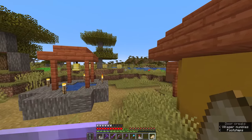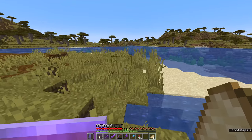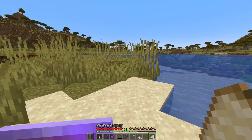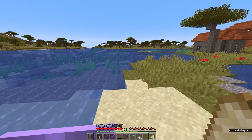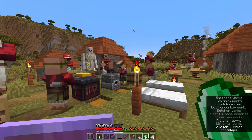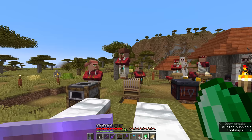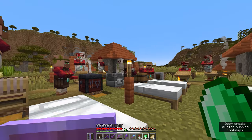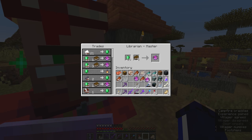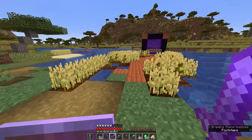On Bedrock Edition, Impaling works on any mob standing in water — even when it's raining — making the trident much more lethal in rain. The accessibility of Riptide books at the village has got me thinking maybe we should go for Riptide instead of Loyalty and Channeling. We've experimented with lightning already, and honestly lightning is easier to control with a lightning rod. Riptide, on the other hand, is something really cool to play around with. So we're going to buy two Riptide books and aim for that.